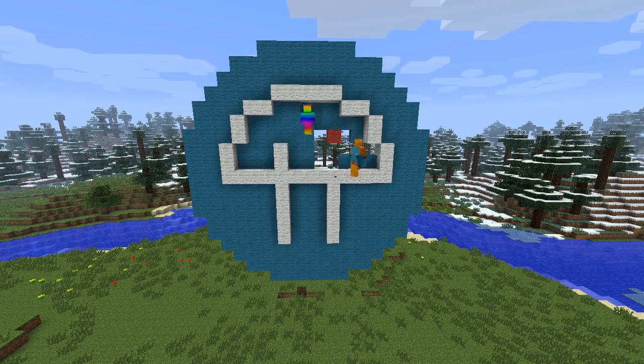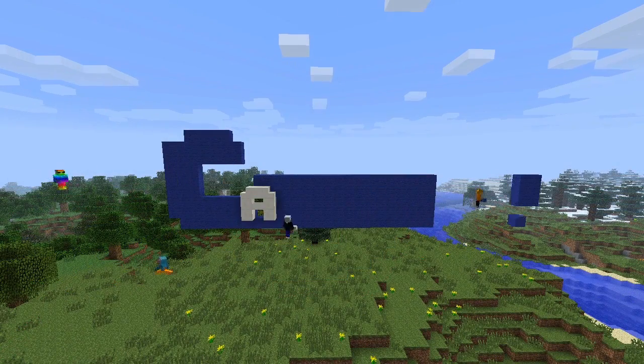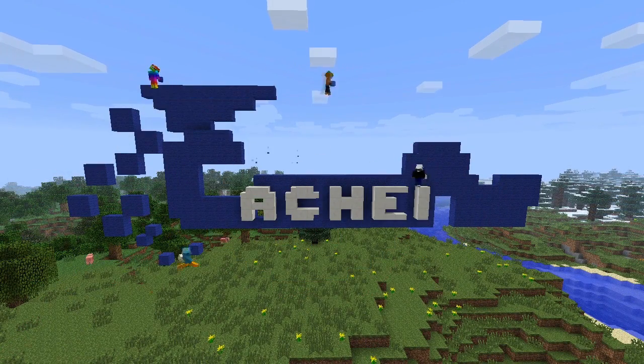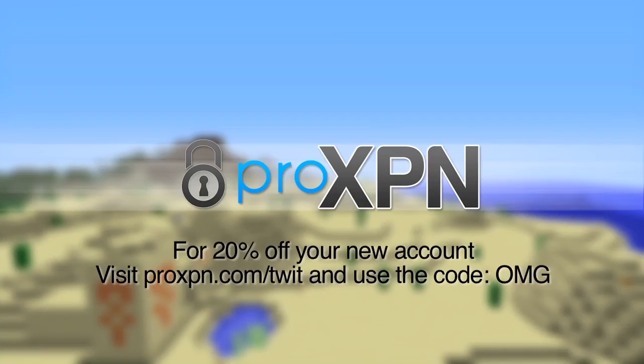Netcasts you love from people you trust. This is TWIT. Video and audio bandwidth provided by CacheFly at CACHEFLY.com. This episode of OMGcraft is brought to you by ProXPN, a virtual private network that allows you to use the internet the way it should be — anonymous and unfiltered. For 20% off your new account, go to ProXPN.com/TWIT and use the promo code OMG.